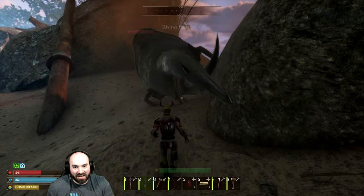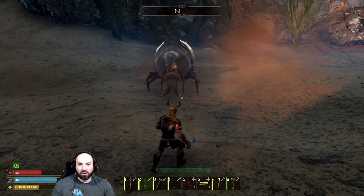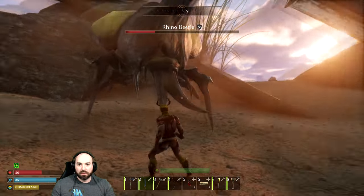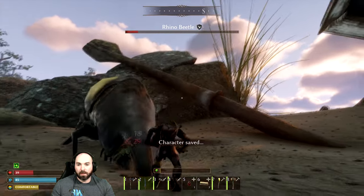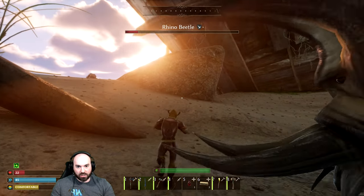Maybe I gotta dodge towards him. That's the play. Now we're learning the mechanics. Dodge at him. Don't get hit by that. I'm really good at dodging, as you can see. Let's just unload into him. I'm too busy practicing dodging against you.